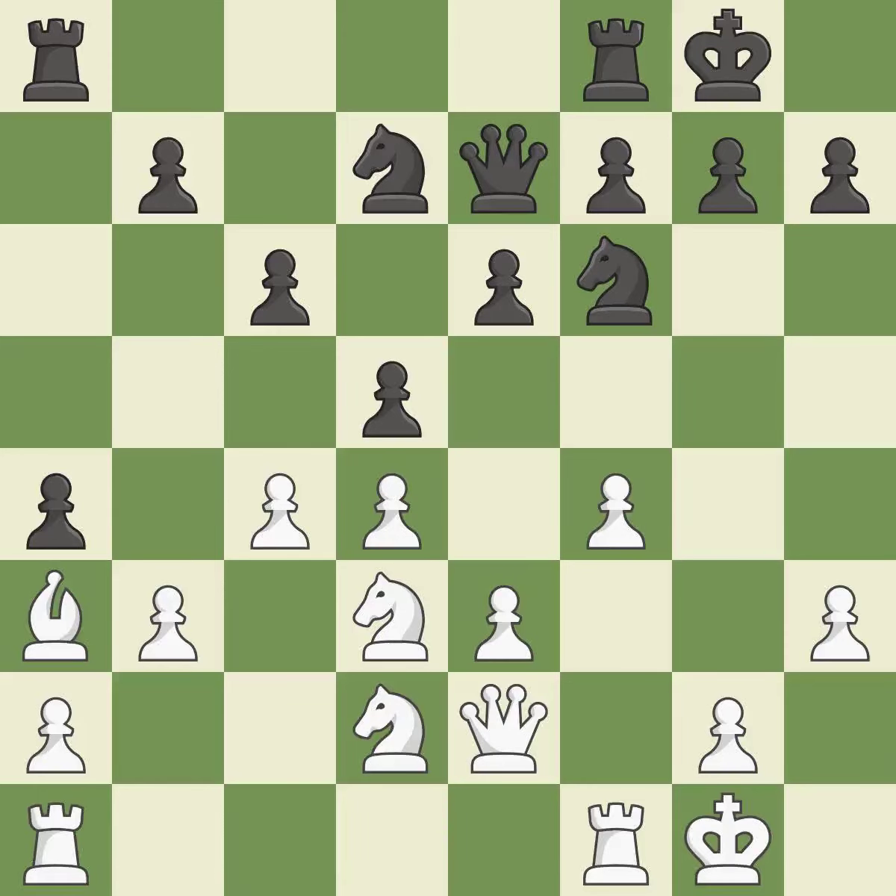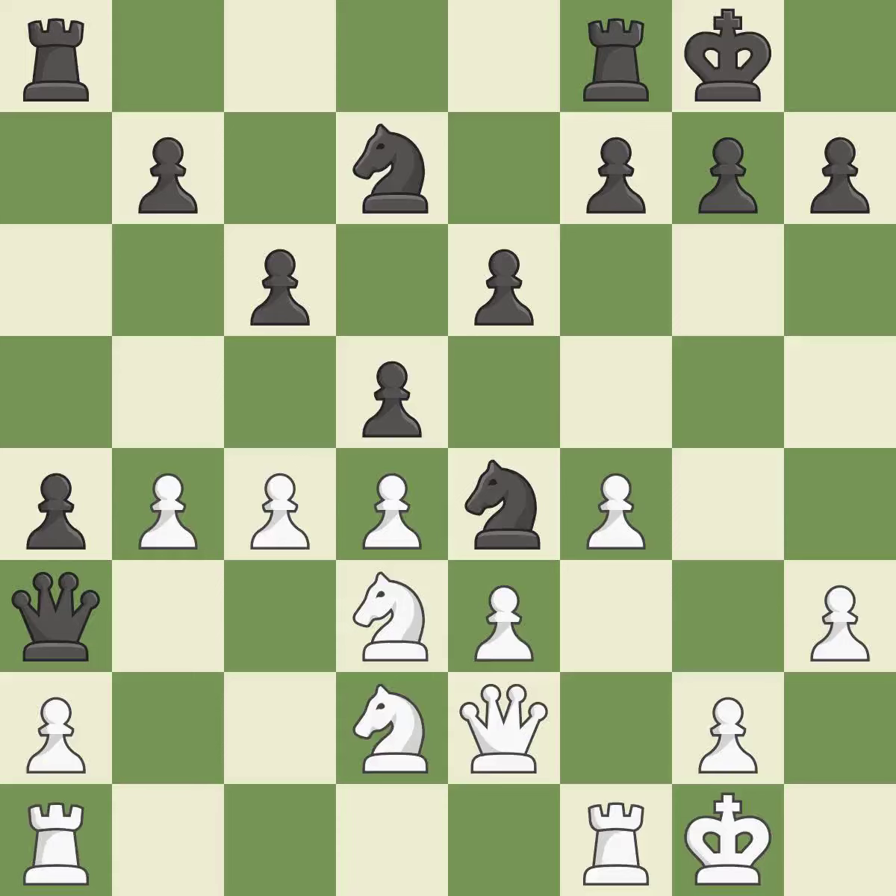It is a fair deal after all captures — it is ideal. Backs off. This poses a material threat — it is ideal. This poses a threat to a confined queen — it is ideal. This takes an outpost, an active square where the knight cannot be kicked out by a pawn. This is the only move that works. This threatens to fork pieces. This prevents the opponent from being able to attack a trapped queen — it is a great move.